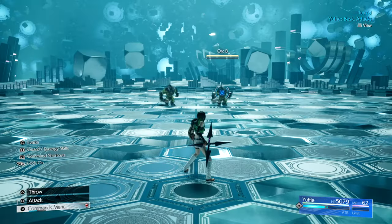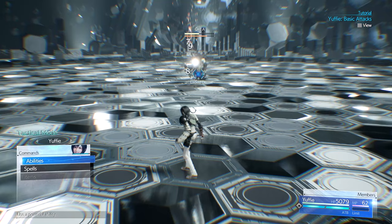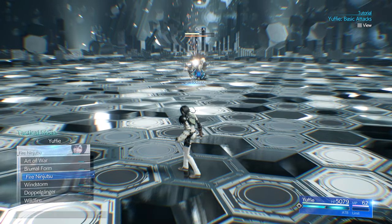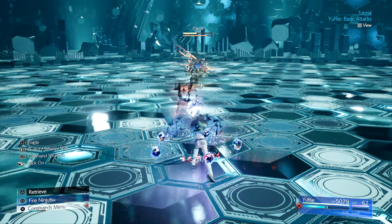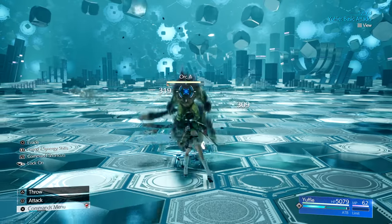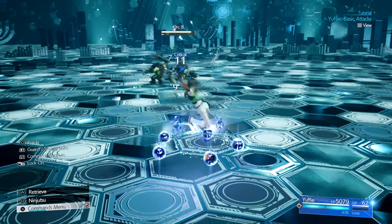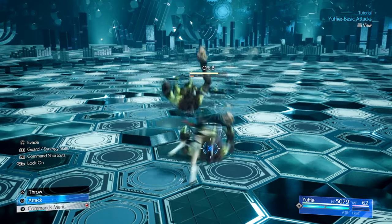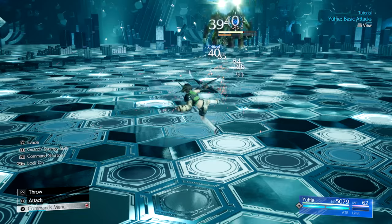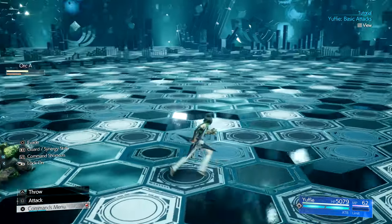This attack can become elemental if you have an ATB charge and you select the elemental ninjutsu in her abilities — either ice, fire, wind, or lightning. If you hold square while her weapon is out damaging a locked-on target, she does a short-range attack that travels along the ground in three lines to damage nearby targets. The center line travels directly for your locked-on target, damages it upon impact, and pulls it towards Yuffie. This also returns Yuffie's weapon to her.